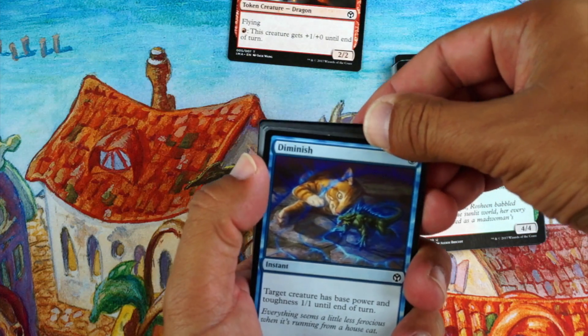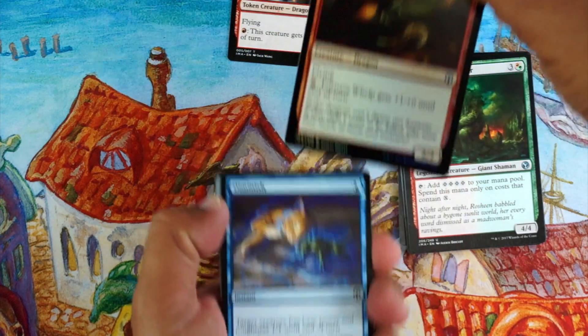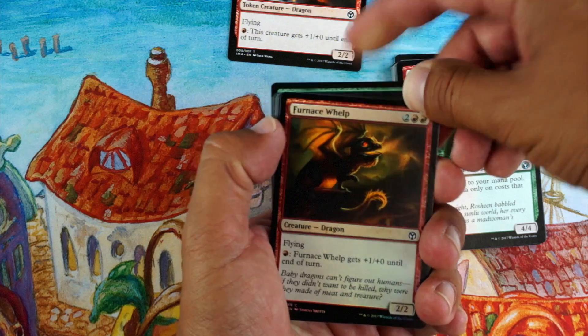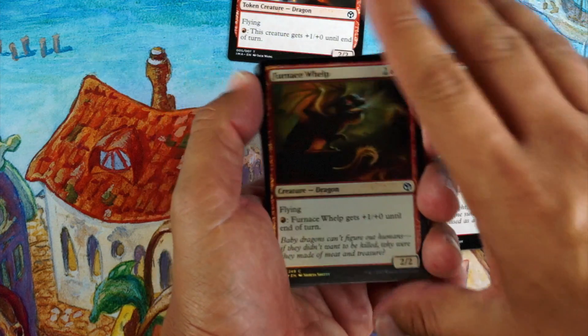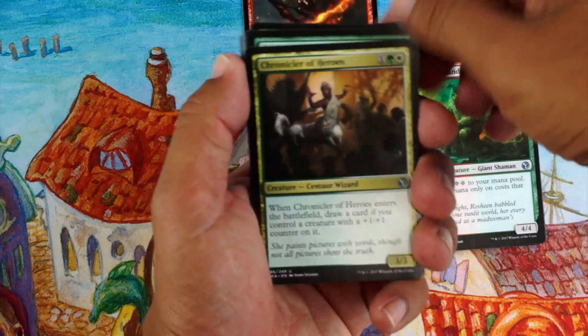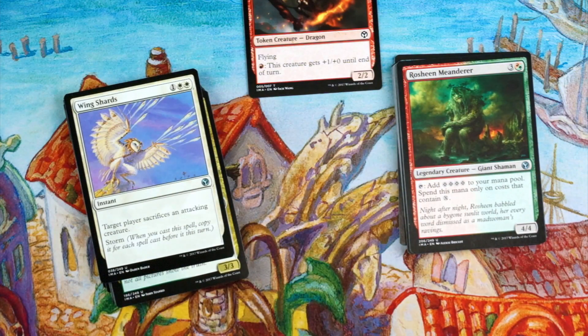Okay, second pack: token, and our foil is a red card — Furnace Whelp. It's okay, a dragon. And our mythic is a green card — Rampaging Baloths. Nice. All right, if that's all you wanted to see, let's go to the draft discussion part.